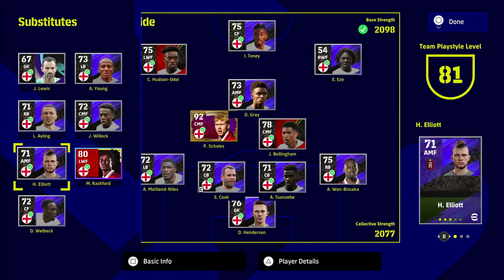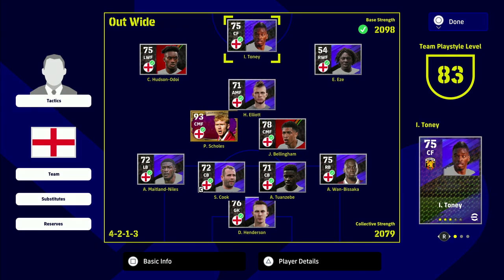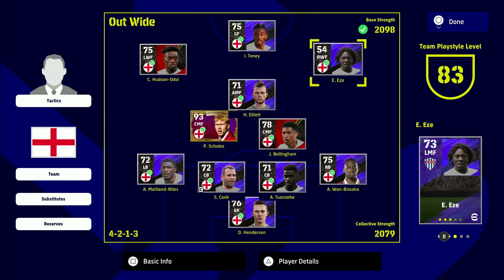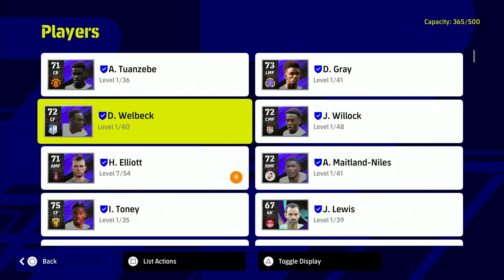Rashford is from the Manchester United pack but you can use the default version. There are some really good players in this English squad like Wamba-Sacca and Maitland-Niles that have really good stats but don't have a big overall rating, which keeps the overall team rating down.